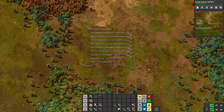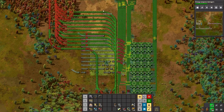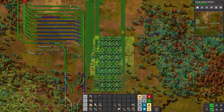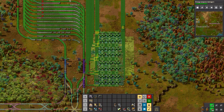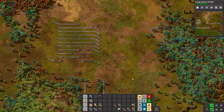Let's try this again, shall we. Blueprint - green circuits. I want it like that. All right, I need some underground belts, so this up here needs to go as well.